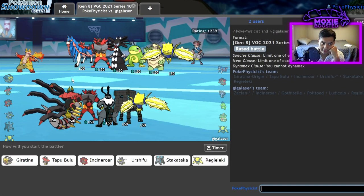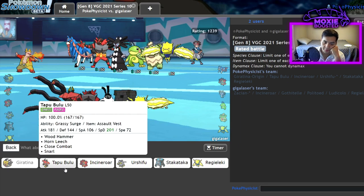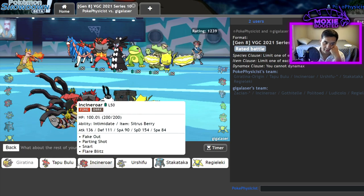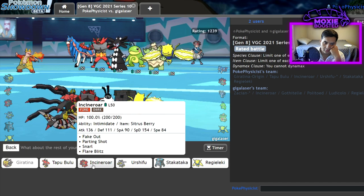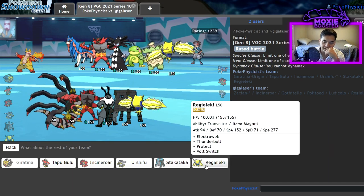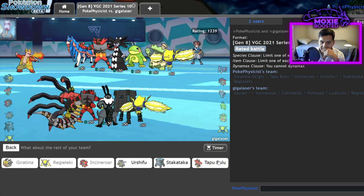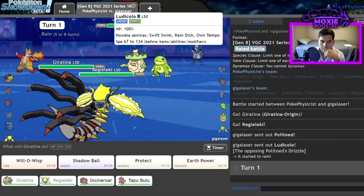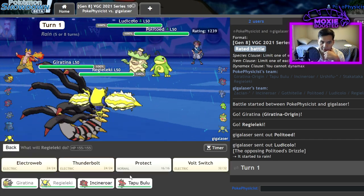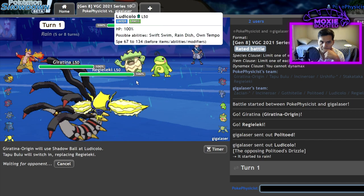Just some Hyper Offense Rain stuff with Zacian. Funny enough, this seems like a pretty good Giratina matchup, which feels absurd to say out loud. I think I lead off like this and just double Protect turn one. I definitely want Incineroar in the back. Actually, I'm going to go Tapu Bulu here.